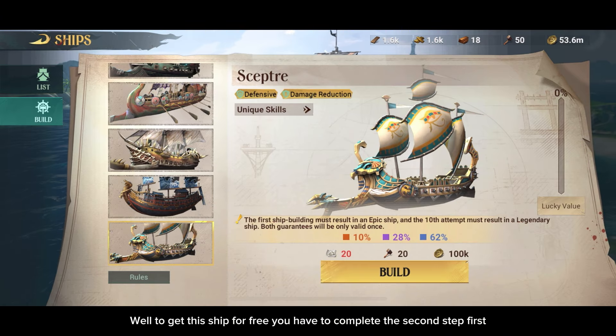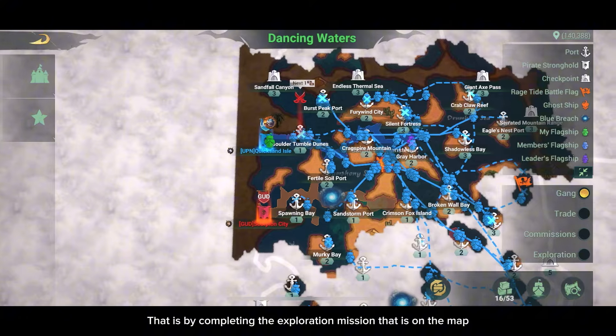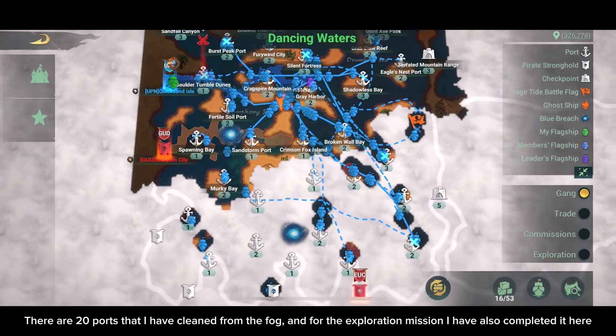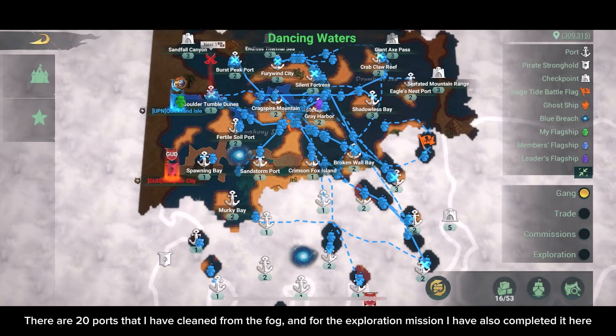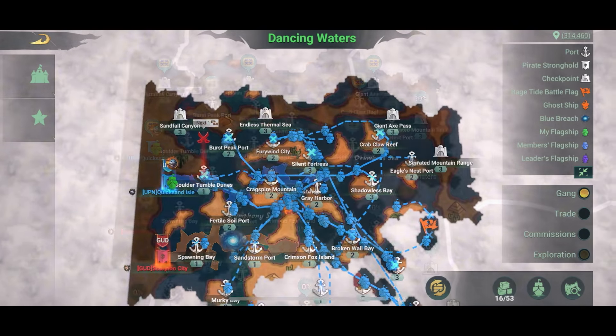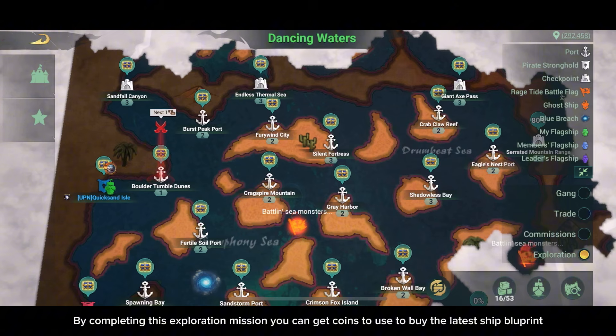To get this ship for free, you have to complete the second step first — that is by completing the Exploration Mission on the map. There are 20 ports that I have cleaned from the fog, and the Exploration Mission I have also completed here. By completing this Exploration Mission, you can get coins to use to buy the latest ship blueprint.